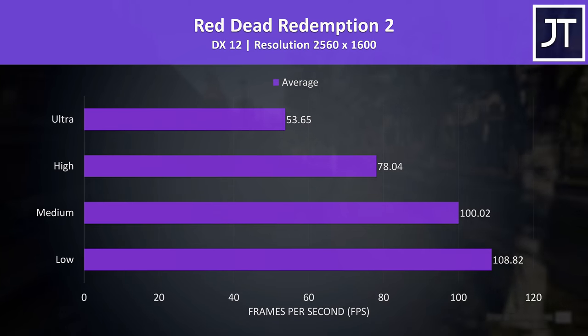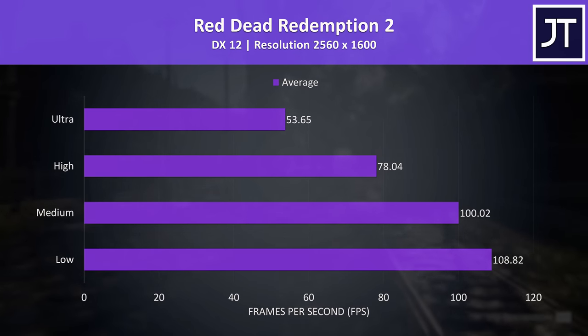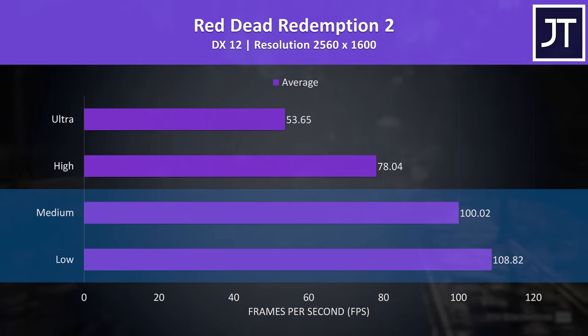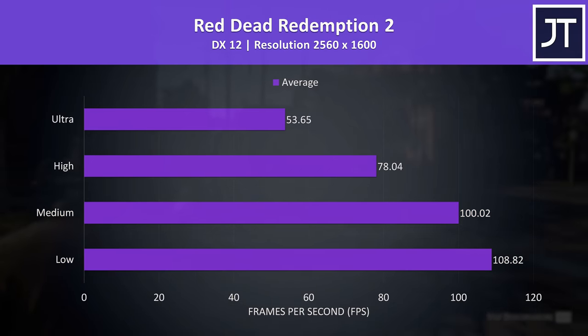Red Dead Redemption 2 was tested with the game's benchmark. This game has DLSS but that's no good to us with an all AMD machine, and unfortunately there's no FSR yet. Even without it, we're still able to pass 100 FPS at low and medium settings, and high settings was decent too. As we saw earlier, this game seems to favor Radeon graphics.